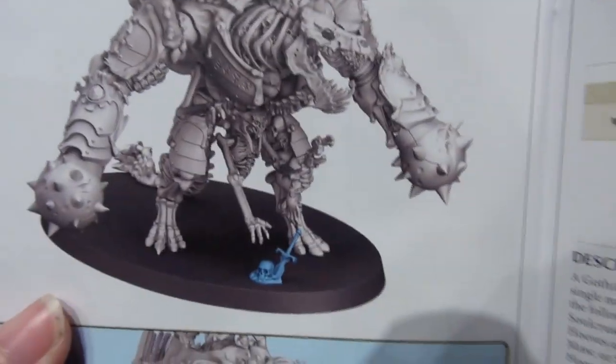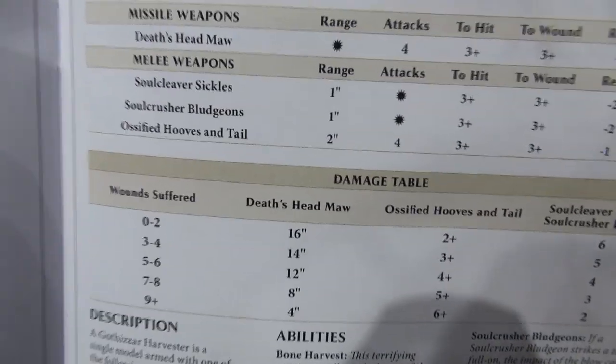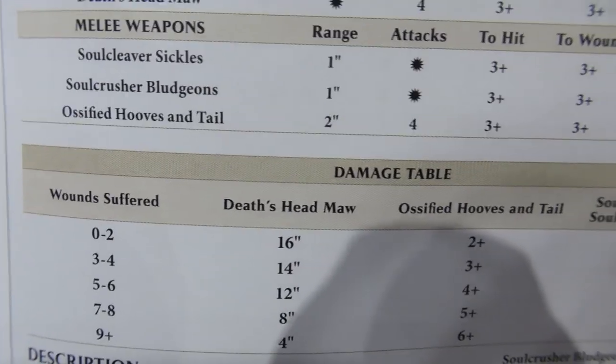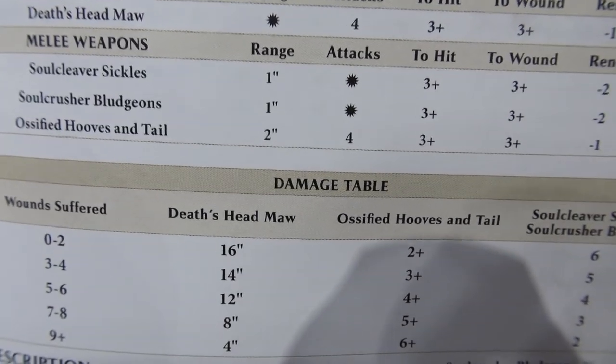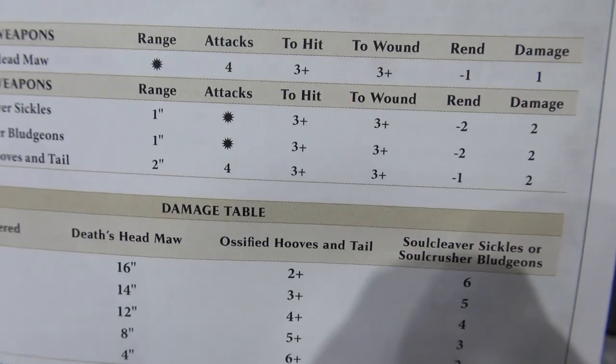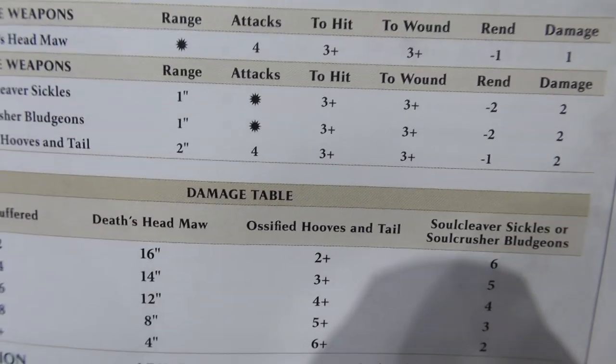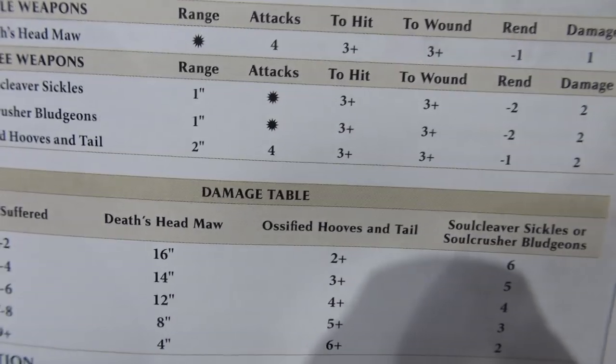Now, I imagine it's more than the aesthetics that are different — they probably have unique abilities. Also, the ossified hooves and tail has a 2-inch range, 4 attacks, 3+ to hit, 3+ to wound, rend minus 1, and 2 damage. So all of his attacks except for the missile weapon do at least 2 damage. That rend minus 2 is really nasty.